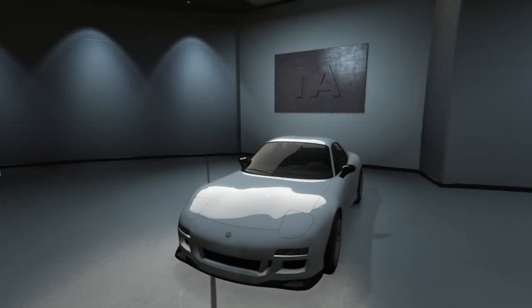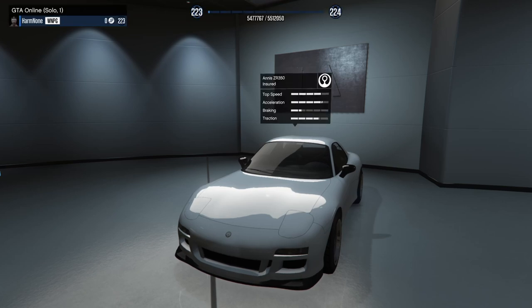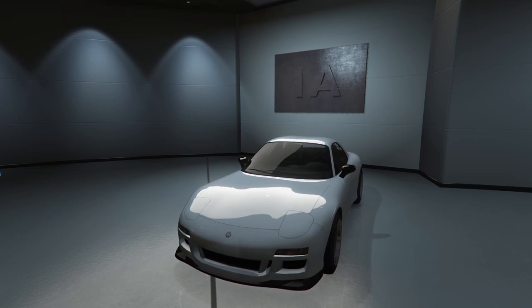Hey boys, it's Arm None. Today we're going to be customizing the brand new Annis ZR350 in Grand Theft Auto Online. This thing is based off of a Mazda RX-7. It's a highly anticipated car. Let's get right into it.